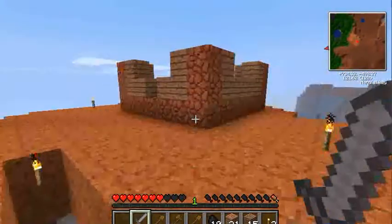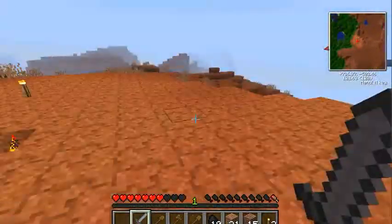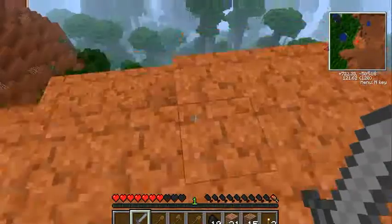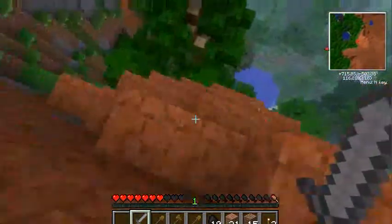Don't kill me — here's my little house. I was gonna go this way, but I should go this way for more wooden stuff.